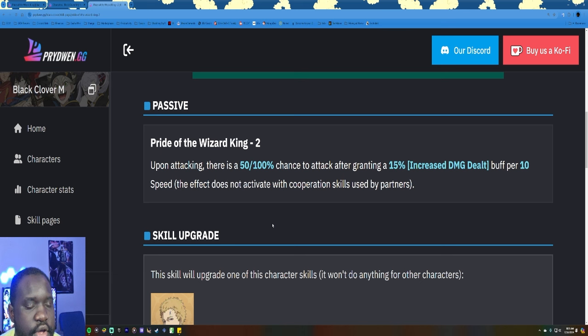His new skill page is 'Pride of the Wizard King 2.' Upon attacking, there is a 50% chance to attack again after granting 15% increased damage dealt per 10 speed — the effect does not activate with cooperation skills used by partners. Alternatively, upon attacking there is a 100% chance to increase attack by 15% increased damage dealt per 10 speed. I don't know exactly how all attack is calculated versus damage dealt.